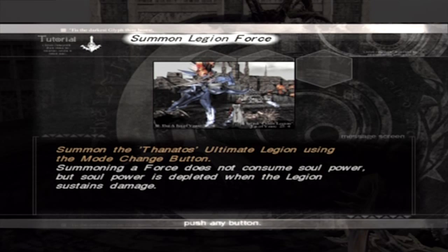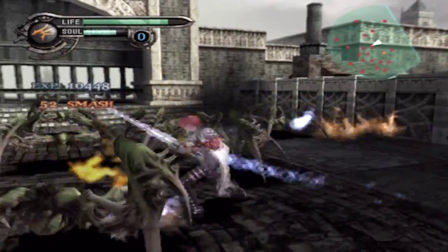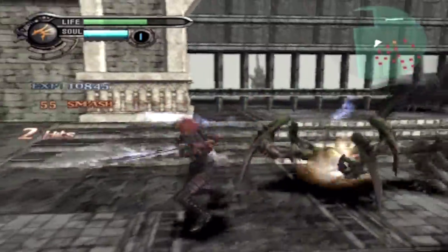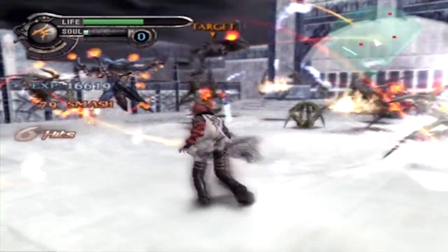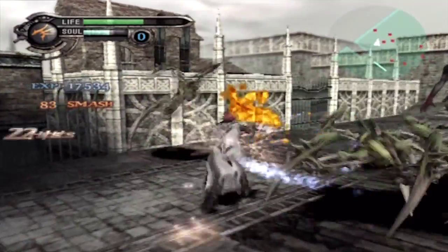We've got another tutorial — Summon Legion Force: summon the Thanatos Ultimate Legion using the mode change button. Summoning a force does not consume soul power, but soul power is depleted when the Legion sustains damage. What annoys me about this game is that the tutorial always comes up when you least expect it. And while you're still pressing Square during battle, it just removes the tutorial and you don't have any time to read it. So you've got to be extra careful when reading the tutorial.